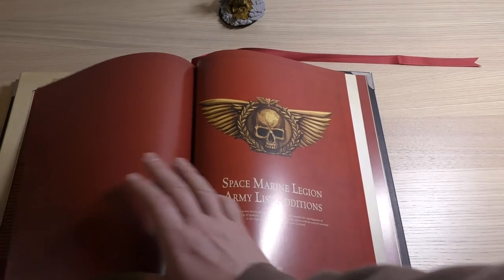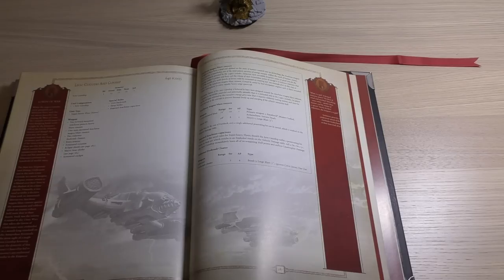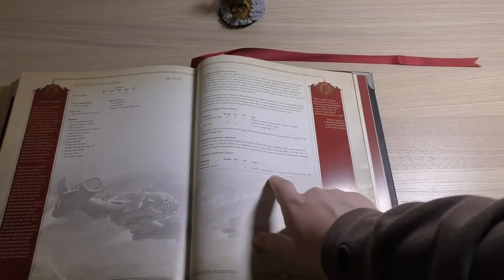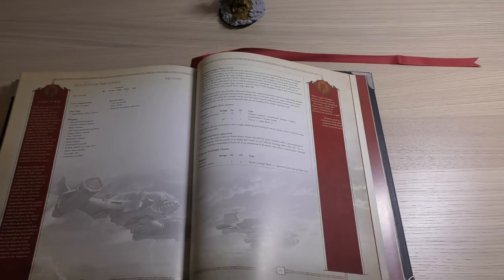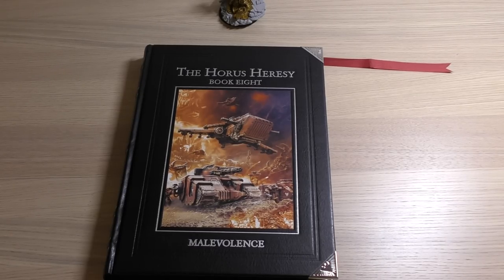So that's the new Ares Gunship. Whether you think that's worth 640 points compared to the Orion — what you're paying for is the firebomb clusters and this magna blaze cannon, versus the Orion's ability to carry a dreadnought or 24 Custodes. That's really up to you. As requested, I've gone through all of the Legio Custodes section in Book 8 Malevolence. Hope you've enjoyed it and found it helpful. Thank you ever so much for joining me today, and thank you for watching The Emperor Protects.